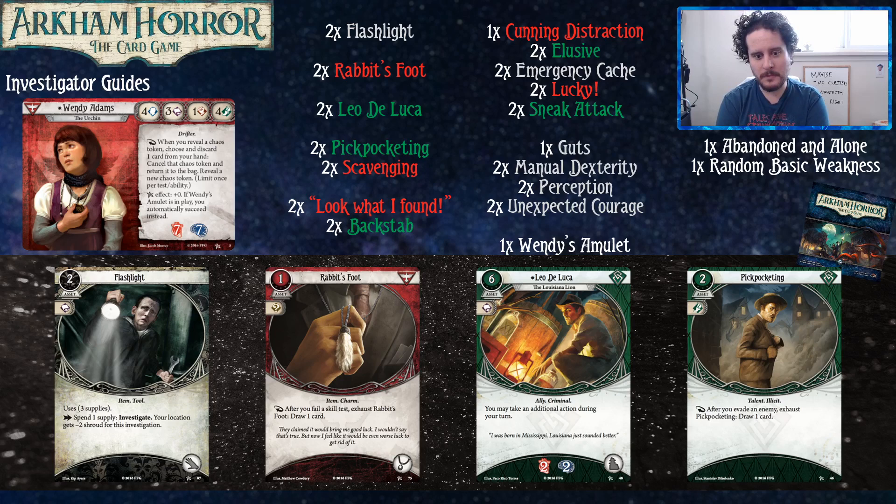Leo DeLuca is your ally — taking extra actions is good, an extra 33% of a turn is great. Pickpocketing: getting benefit from evading, which is one of your really good stats. The reward is drawing a card, which basically means you get to take a test a second time without really taking it. It's the same kind of thing with Rabbit's Foot, where if you failed, you commit a card, fail again, you get a card back — so it's like you never lost the card. Pretty high value with Wendy.